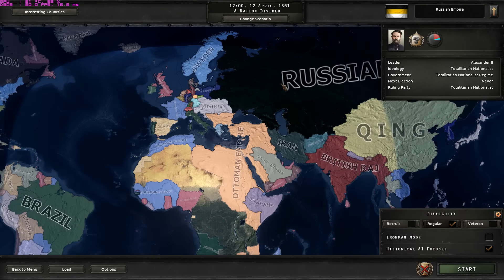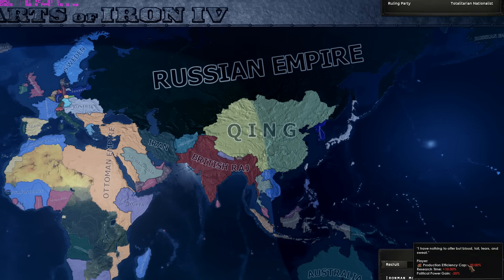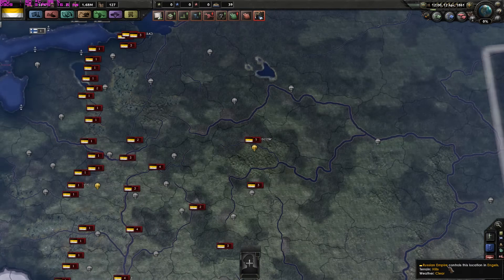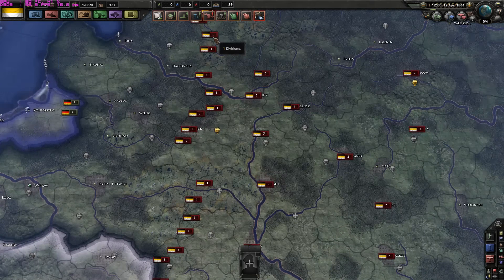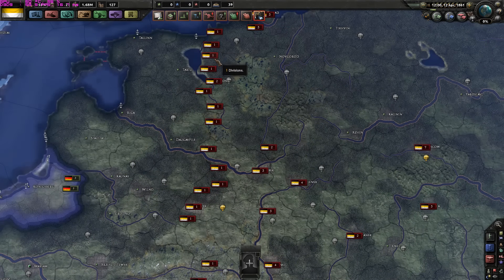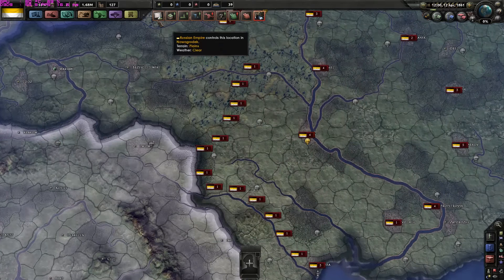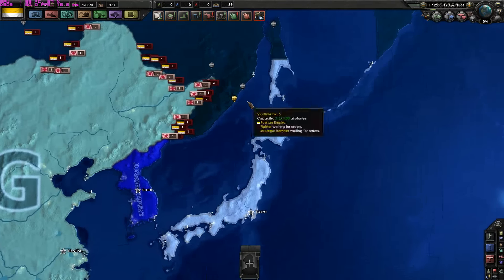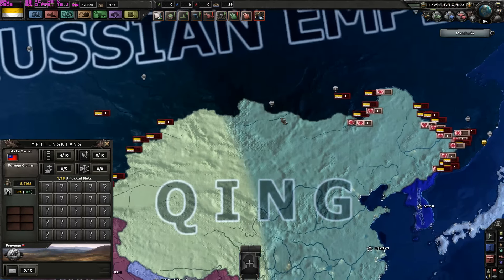Before we play as a country, let's take a look at the country focus trees. Let's see what the Russian Empire can offer us. The Russian Empire — all of the borders are accordingly drawn to the historical timeline. You can see that because of the positioning of their forces, they have kept the 1936 formations of the armies. So did the Japanese, because they have troops in the Qing Empire.